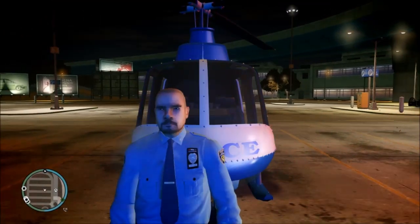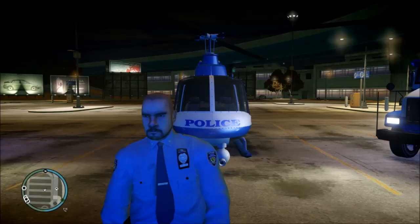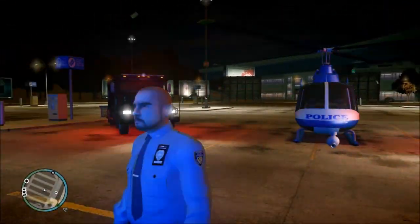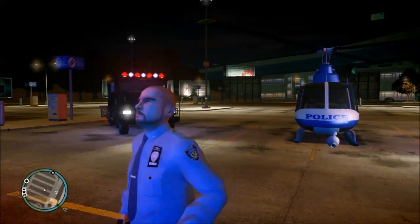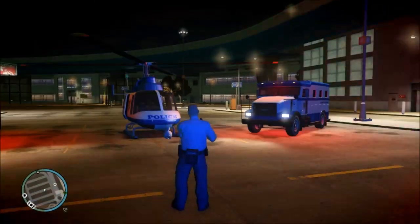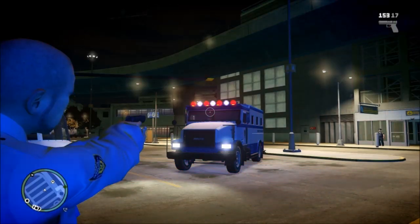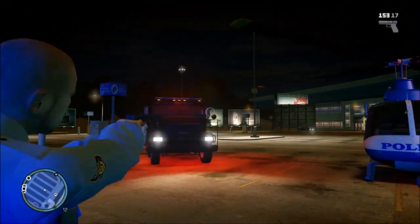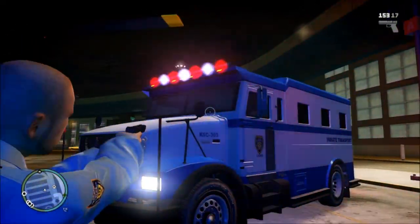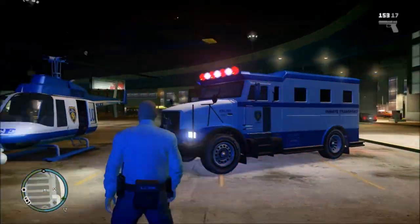So basically, as you guys can see here, I've got a police helicopter which doesn't have any lights to it, but I've got the police, the NOOSE, and the police Stockade and everything here. This is what regular police lights look like — this is not ELS, that's just standard GTA IV police lights on regular vehicles. They're not all that great; I mean they're a little bright, but nothing too fancy. That's the prisoner inmate transport vehicle.